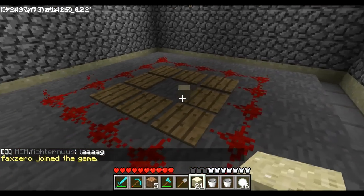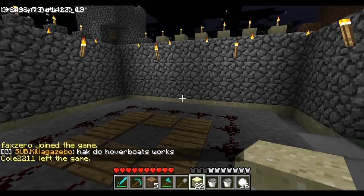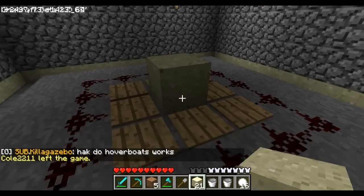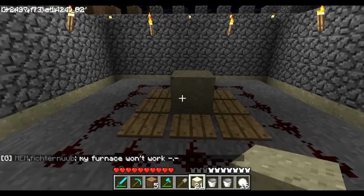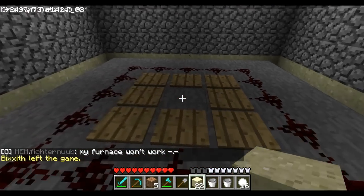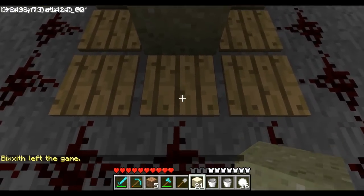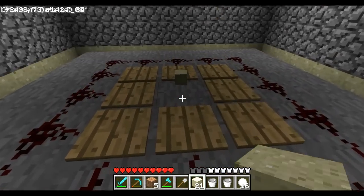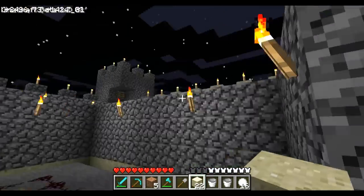What happens is: when you destroy the block that you need to capture, it's going to fall onto the wooden pressure plates and the redstone will be activated. The redstone will be wired to some kind of alarm system — I haven't figured out exactly how to make it yet, but it will trigger an alarm that will be heard all around the battlefield. So you can know if your block has been taken, even if the block falls in the middle and you can't easily reach it — it always gets activated.